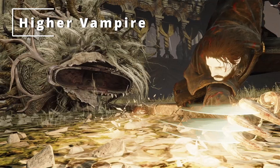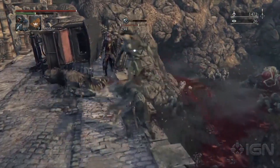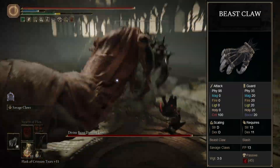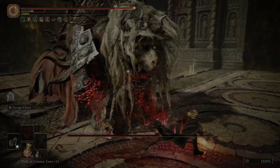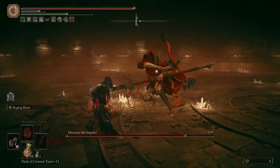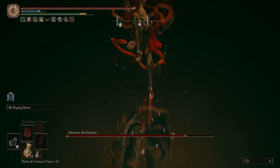This first build is for all the Bloodborne fans out there, especially if you liked using the Beast transformation in that game, because here we'll be making use of the Beast Claw weapon from the DLC, and of course Millennium's Great Rune, which gives us time to recover lost health if we attack an enemy right after getting hit. I've always wanted to make a build using Millennium's Great Rune, but it never made much sense, because it used to nerf your health flasks very severely, not to mention that you acquired it very late in the game, which by then you don't have much left to do.